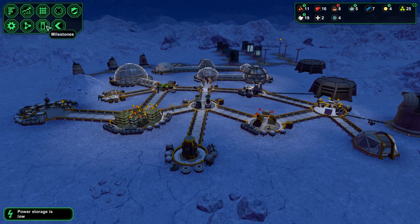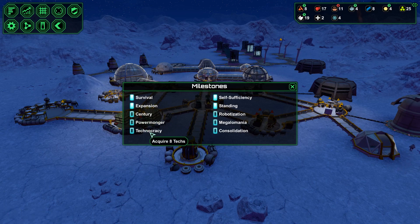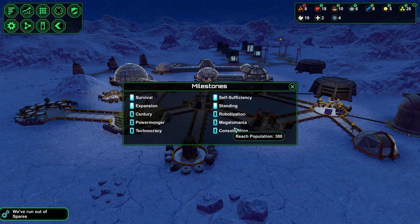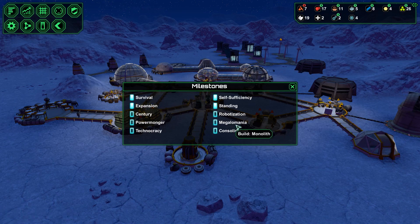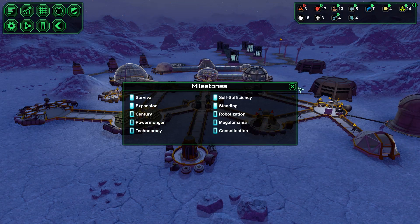What is actually our goal now? Century — reach 100, nah. Acquire 8 tax, nah. Power mongerer, nah. Well, I might want to build a lot of windmills and just shut them down if we have a lot of metal. That way they don't have to be repaired. Megalomania — we're definitely going to get that one. We're going to get a monolith — that's an easy one. And we're going to get robotization. I think that's all we need.